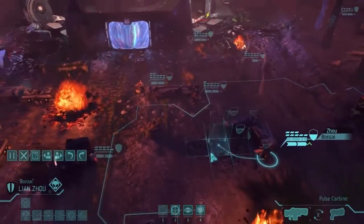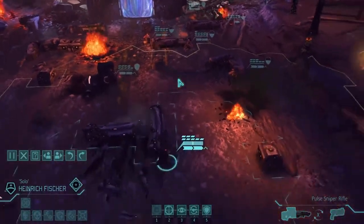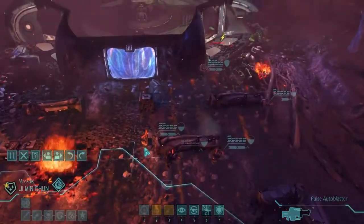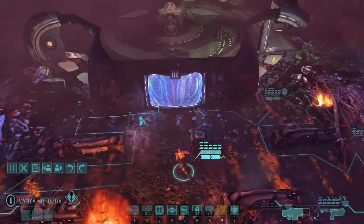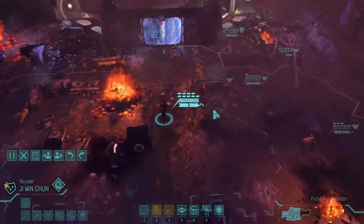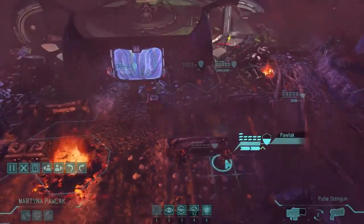We'll move our sniper up — dashing him all the way to the door. I want him ready to breach through this door next turn, so we can actually see and get rid of whatever outsiders we find, plus whatever else they might have. I'm expecting most of their force was in those mutons and there's just going to be one outsider inside here. That's the hope.